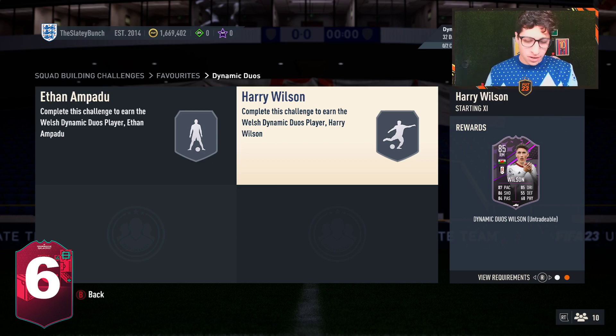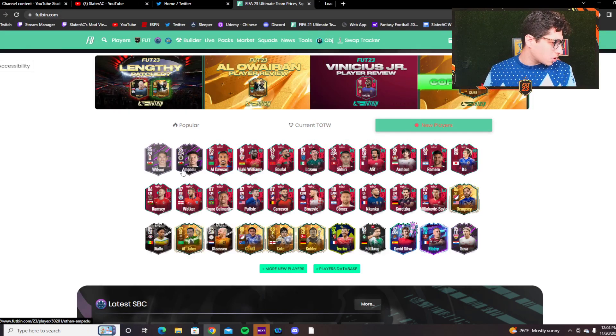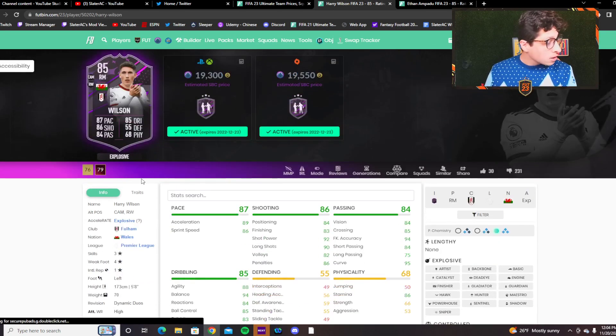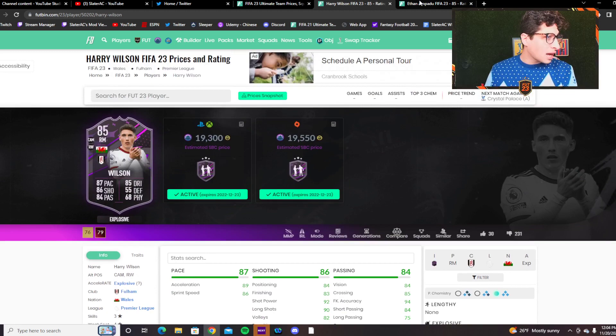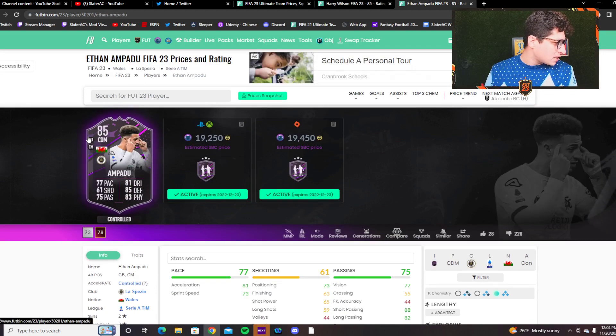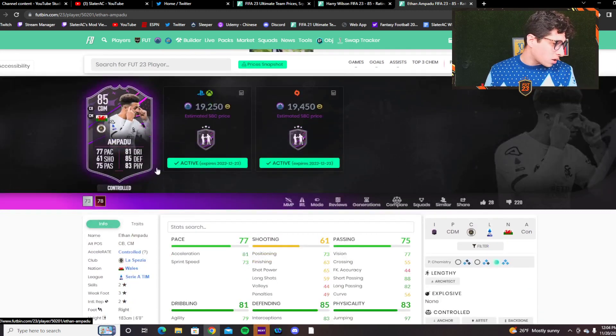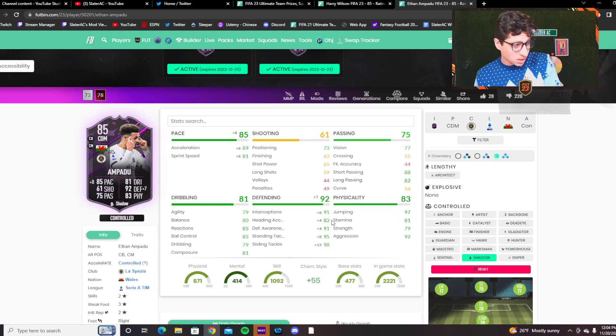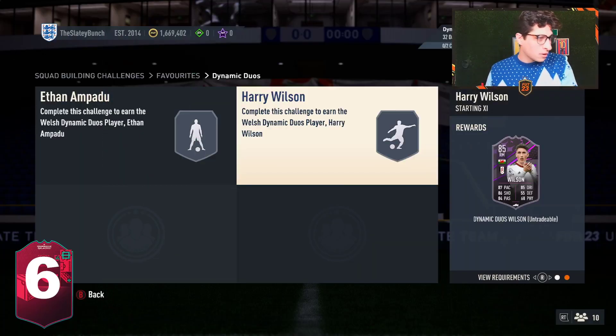Let me check if they have alternate positions. For the SBCs: Wilson can be a CAM, which is great, and he's got four-star weak foot. Ampadu can be a center back and a center mid — that's a pretty versatile card. You could throw a Shadow on him; he can get lengthy. With a Shadow he'd be a decent-looking little center back — that's great dribbling for a center back. Both cards have actual reasoning to complete, they're just not sexy.